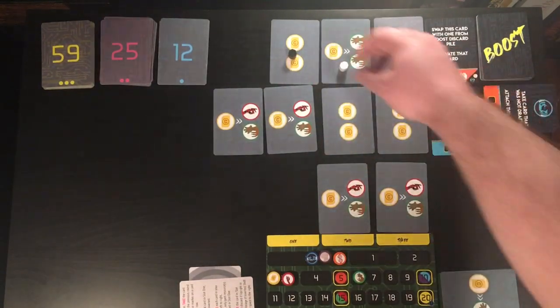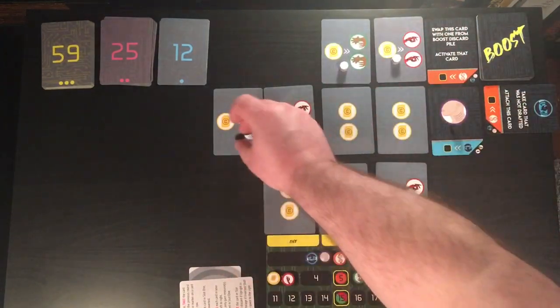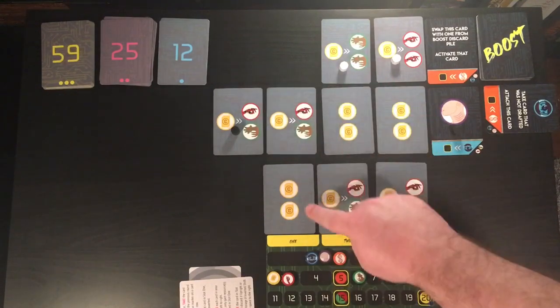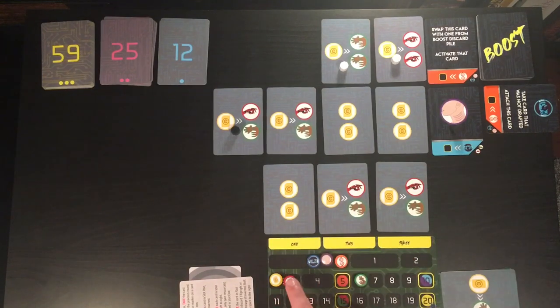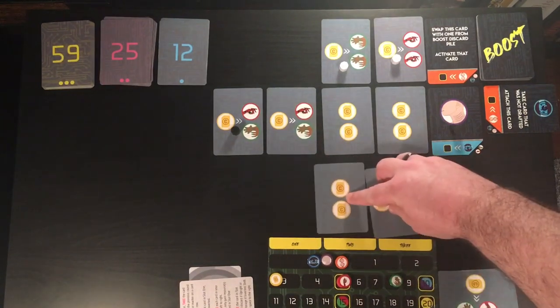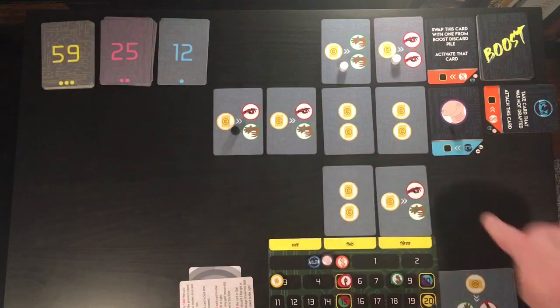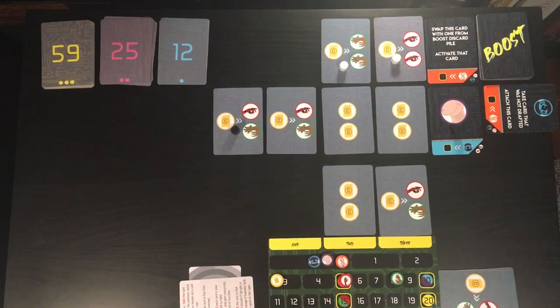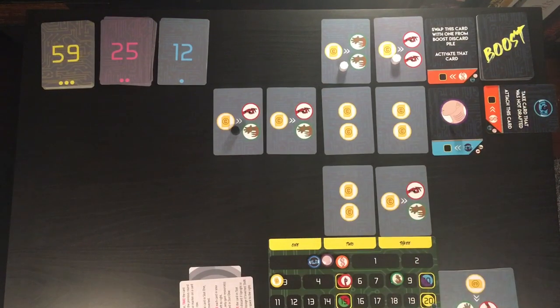We'll go ahead and do this next card, which is going to replenish our money stores. We'll gain two credits, bringing us back up to five. Then we will spend two credits to gain two reds and two greens, and then this will fall off. I'm saving some time by executing everything as a total. But should anything get to zero where you can't spend it, it is important to note that you will always trigger all of card one, all of card two, all of card three.